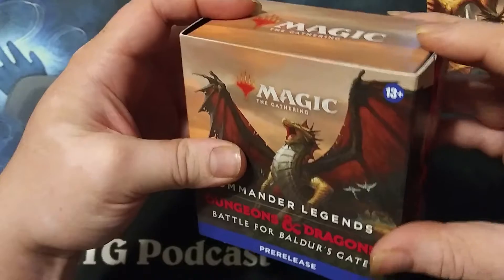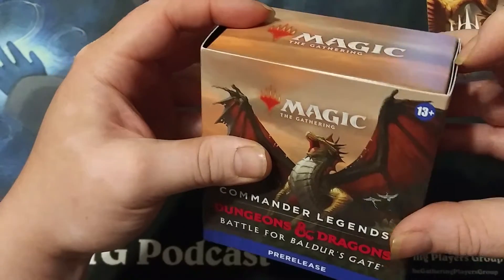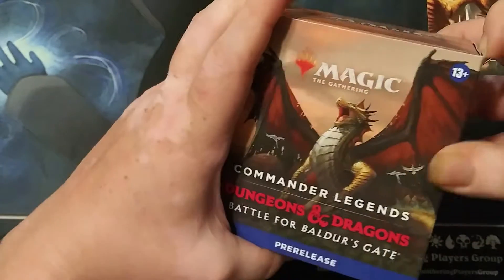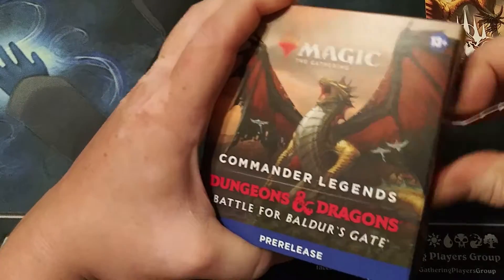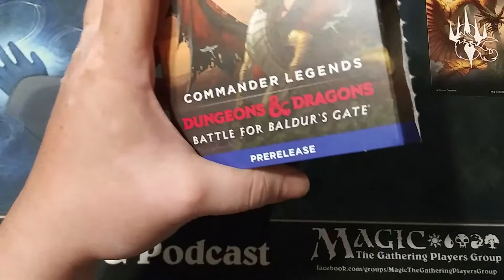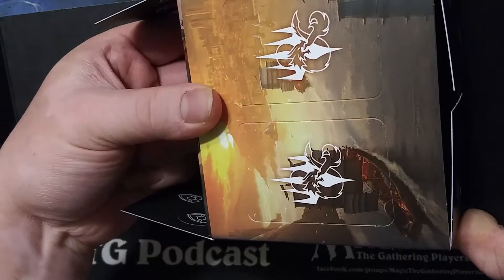Today we're going to open a pre-release kit of Battles for Baldur's Gate. Last time we opened these, we got a few different kinds of dice — it seems like the average one is green. I'm going to make two guesses: my main guess is red, and my backup guess is white. Let's see if either of those is correct.